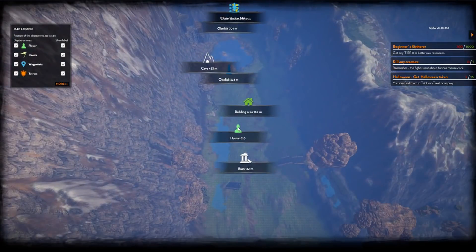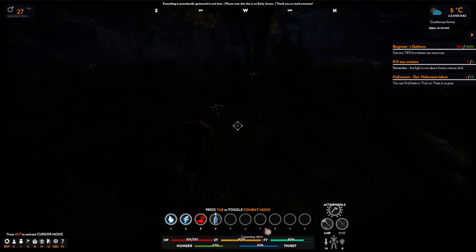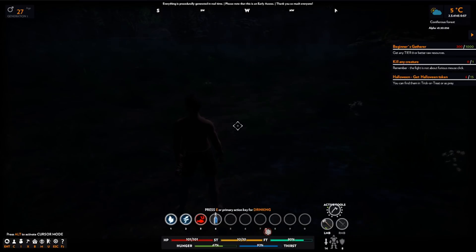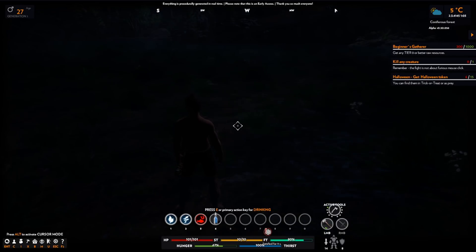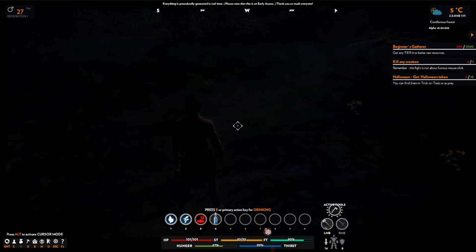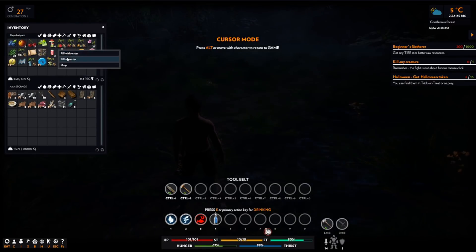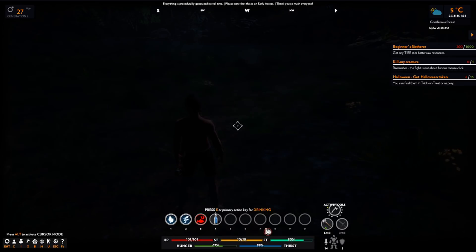Where am I? Oh, I'm here - I actually need to go straight west and I should find some water. Yeah, here we are. I can drink this horrible shitty water. I've forgotten how to gather water. Fill all with water. Okay, we need to get some bark from a tree now.